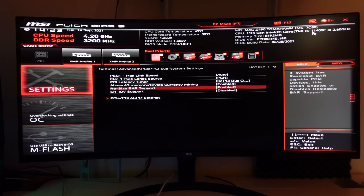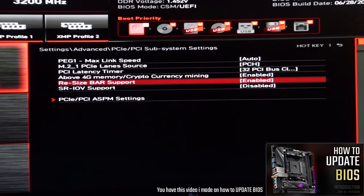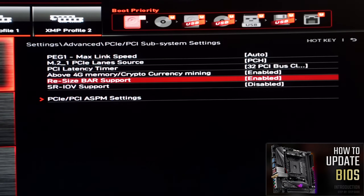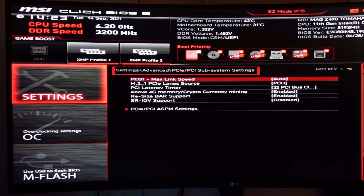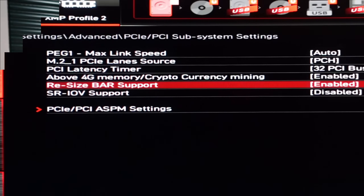If Above 4G Decoding or Resizable BAR does not appear, it means you need to update your motherboard BIOS. Go to your manufacturer's website, choose your model, download the BIOS update, update the BIOS, and then those options will appear. They are usually in the Advanced Options — if Advanced Options doesn't appear, press F7. Go to the Advanced menu, find something like the PCI or PCIe menu, and enable Above 4G Decoding and then Resizable BAR.